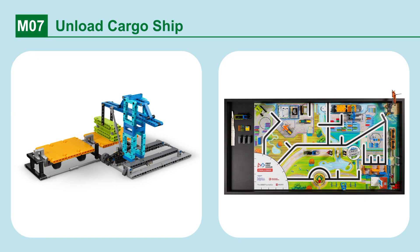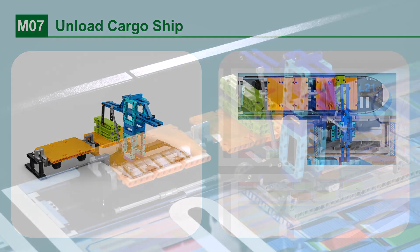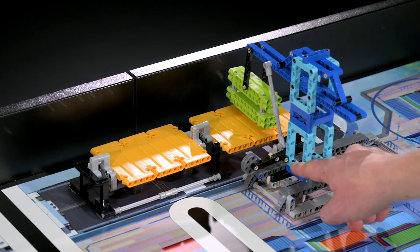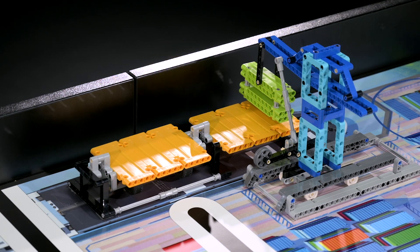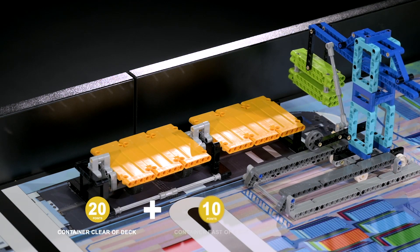Mission 7: Unload Cargo Ship. Unload the container from the cargo ship. Points are scored if the lime green container is no longer touching the ship's deck. Additional points are scored if you move the lime green container so that it is completely east of the cargo ship's east deck.